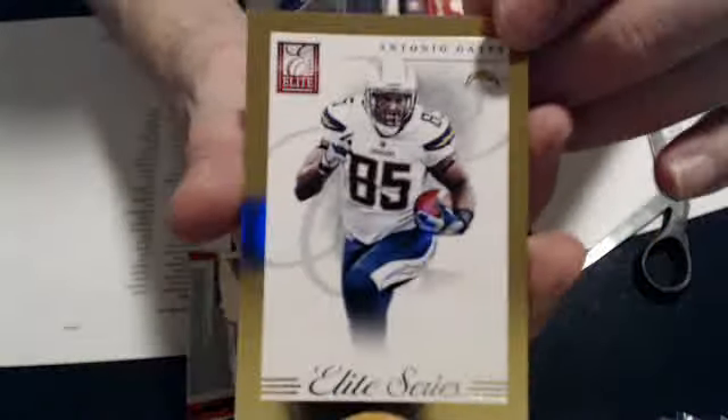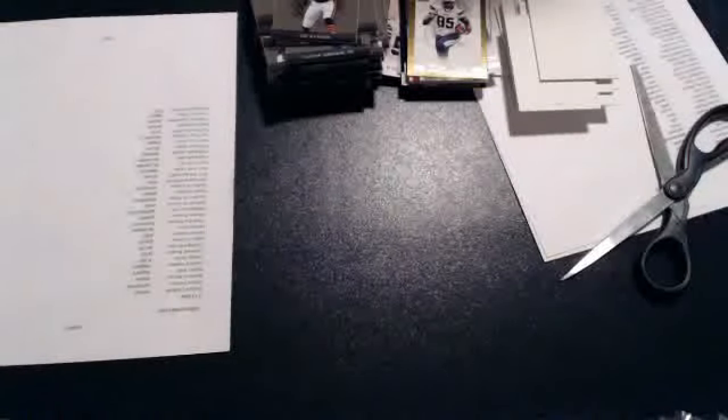And our last pull is an Antonio Gates for the Chargers, 2 of 149. Filler and base. Alright, that's going to do it for this break.